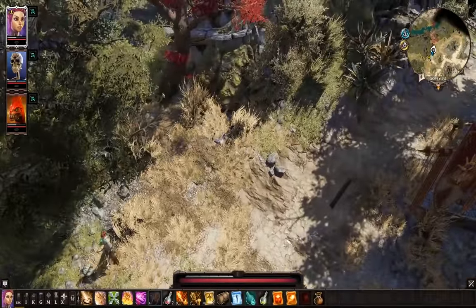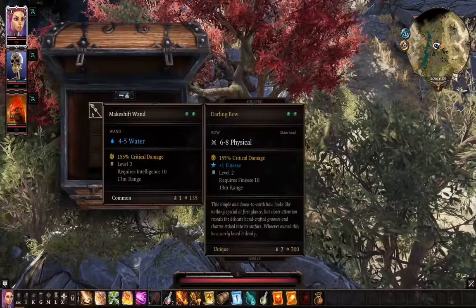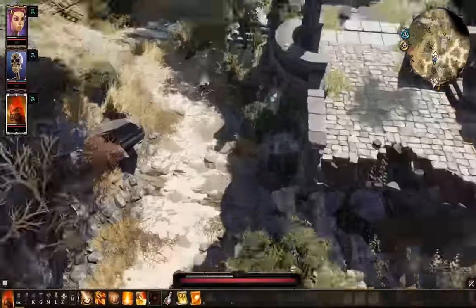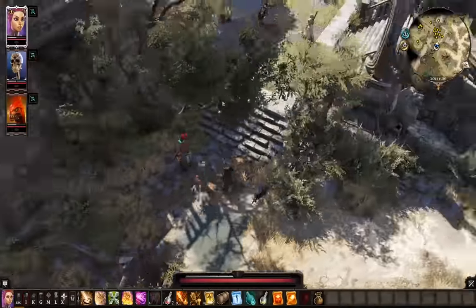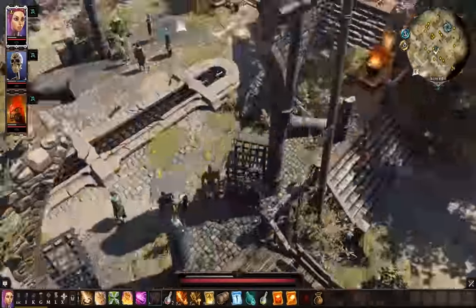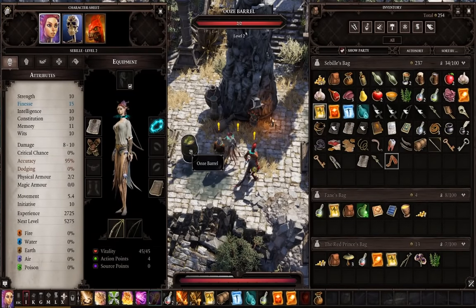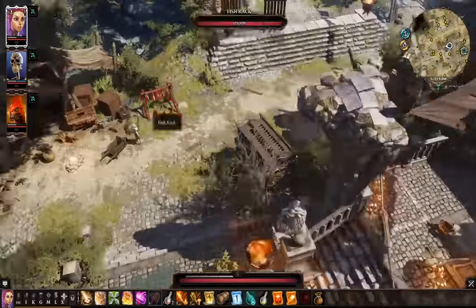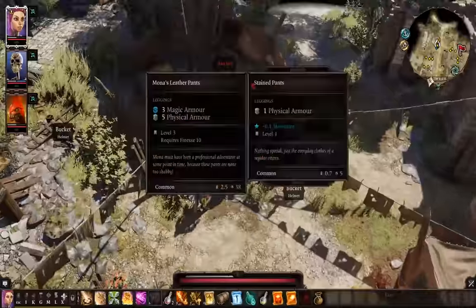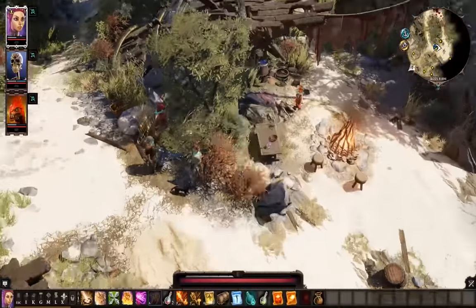To pass the time, here's a fun fact: mole rats never get cancer, and as such they are killed to study why they do not. Once you unlock the waypoint, teleport back to the beach and put our poison barrel there, since it weighs like 60 kilos. Now let's go around and admire the goods that we could steal, but we're not because we have a self-imposed challenge to accomplish for some reason.